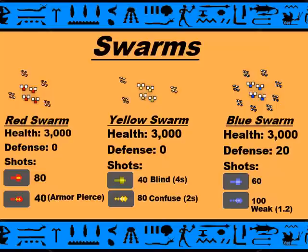We have the Swarms. There are 3 different colored Swarms and they all do different things. The Red Swarm has 3,000 health, no defense, and shoots 2 shots. One of the shots does 40 damage with armor pierce, and the other one does 80.